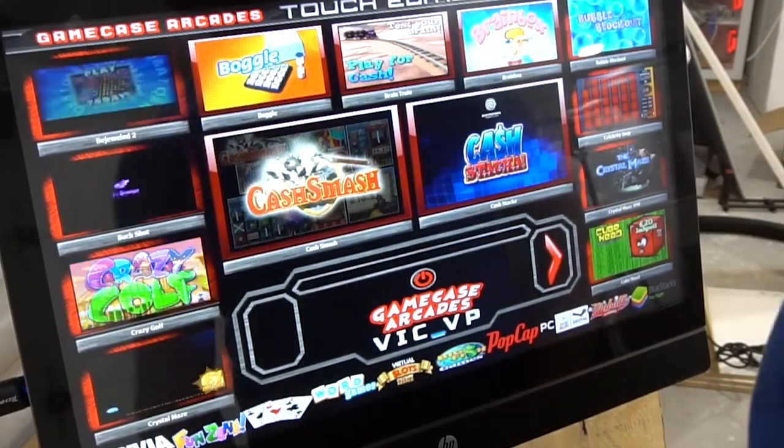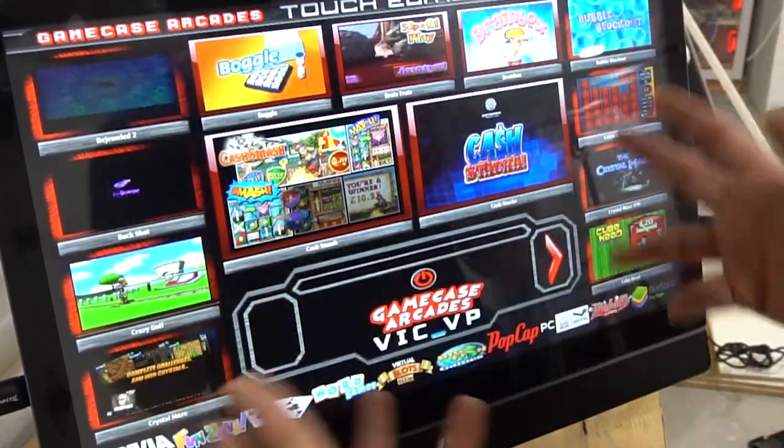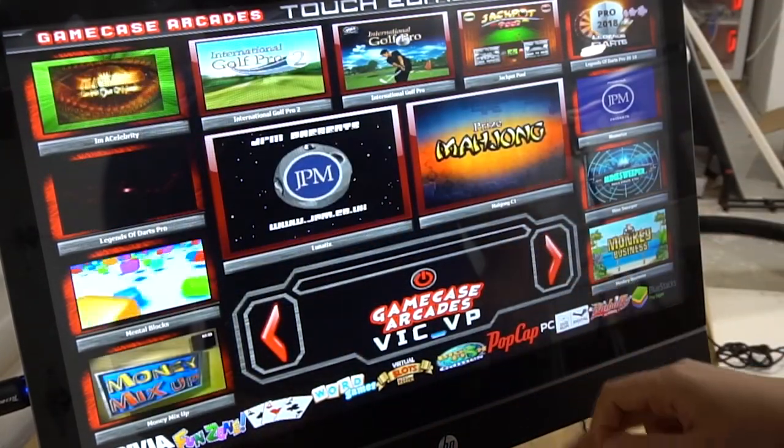Next one we'll do is Fun Zone. Fun Zone is basically random games that aren't trivia, card games, or word games. You'll see like Boggle, and I have like a basketball one and such.